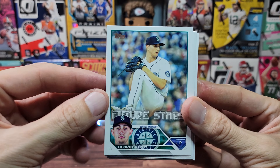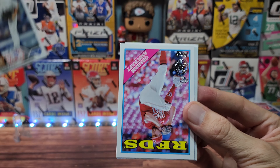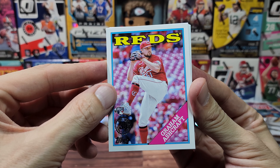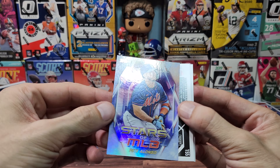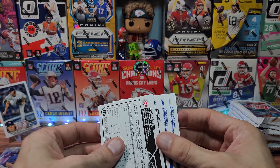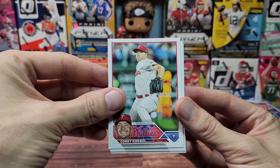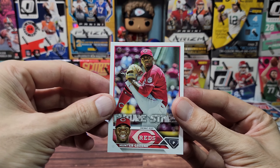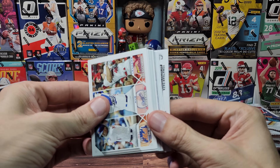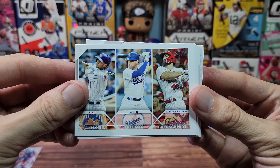Topps Series One — we'll go pretty quick. I do appreciate the base design. I like how they have the player's head down there too. For the Yankees PC to get the train going, we got Garrett. We have a throwback rookie for Graham Ashcraft, a backwards Pete Alonso that is Stars of the MLB retail exclusive. Then Scott Barlow, Corey Knebel, Jon Burdi, and Hunter Greene — not too many rookies.